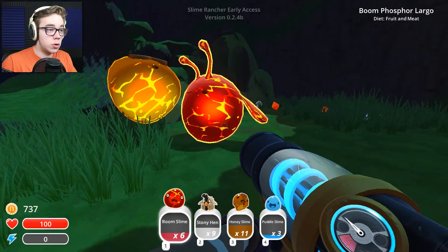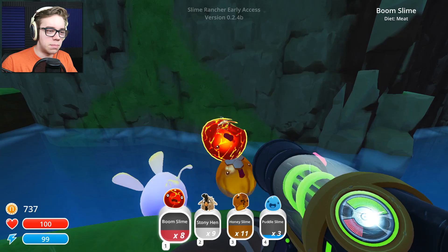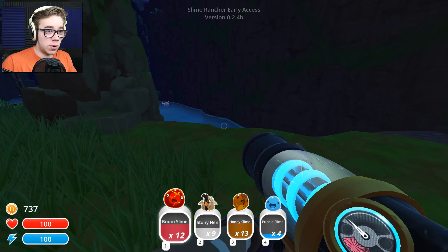Honey boom largo — fruit and meat, that's what we might be making. I don't know how we're gonna manage these puddle slimes — those seem to be a bit more difficult because we'll need to make a pond exclusively for them. Do I make a puddle for them instead of a corral? I don't know, maybe that's how that works. I'm gonna suck them up anyway just in case, because I don't know when we'll make our way back out here again. Let's try and get okay — I don't think we need 20 of each.